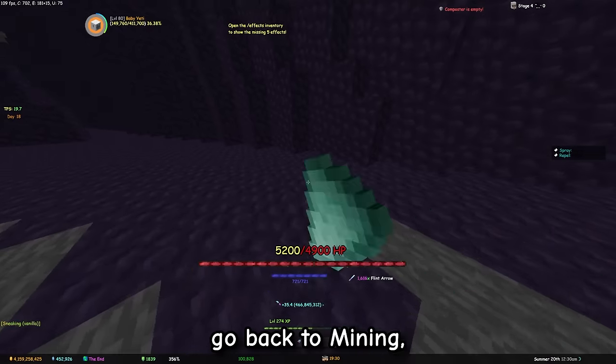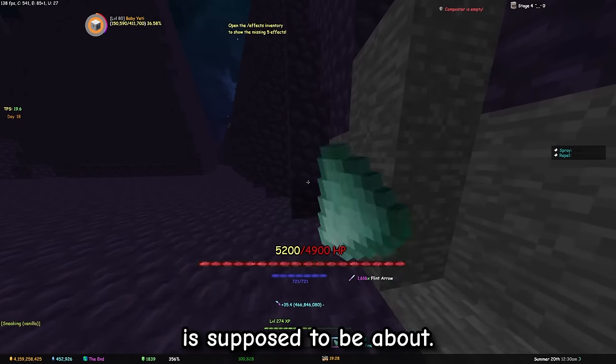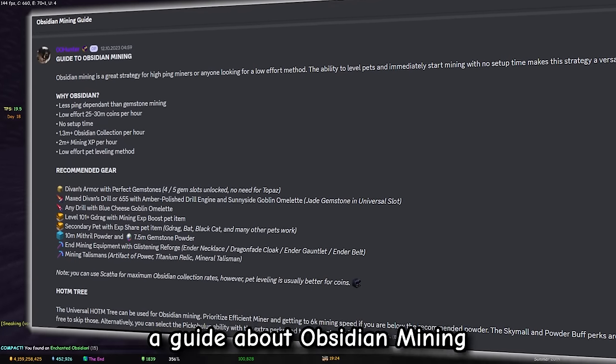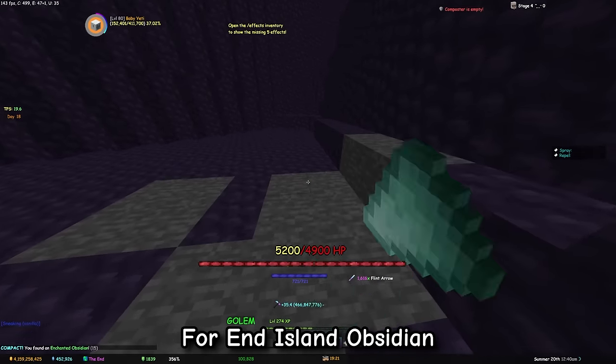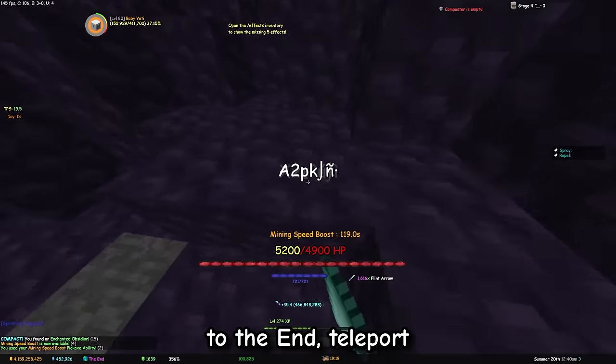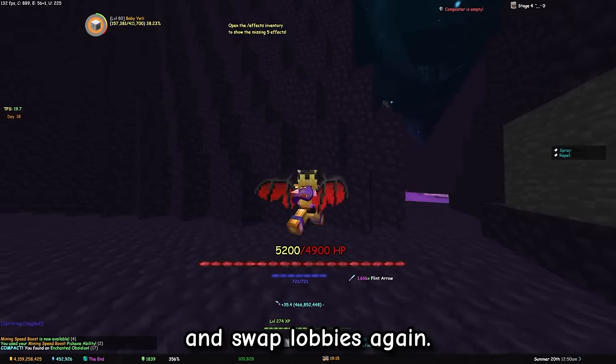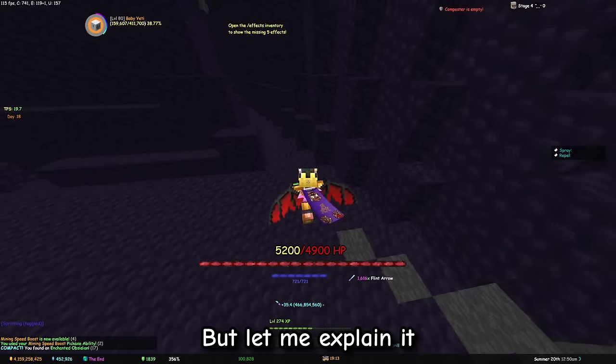But let's go back to mining, as that's what the video is supposed to be about. By the way, as per usual, there's a guide about obsidian mining in the mining cult discord. For end island obsidian, you want to warp to the end, teleport to certain spots, mine until you use the mining speed boost, and swap lobbies again. But let me explain it step by step.